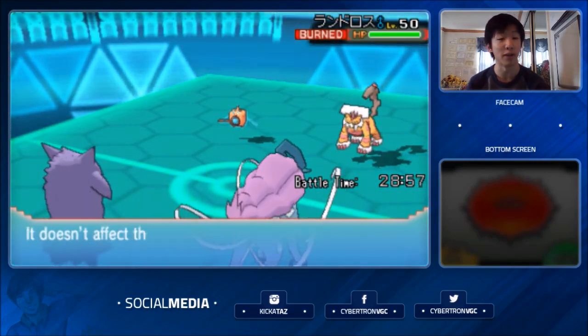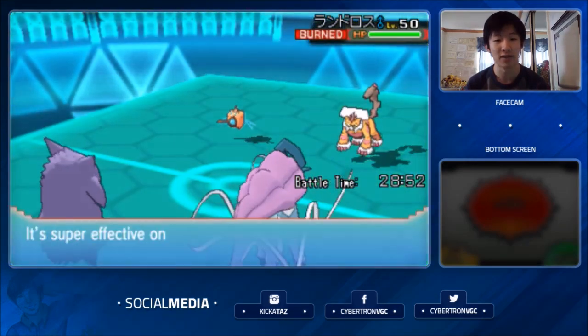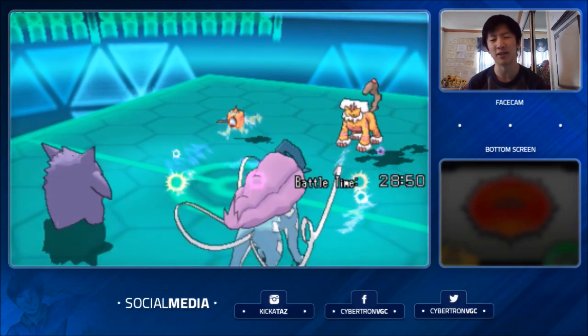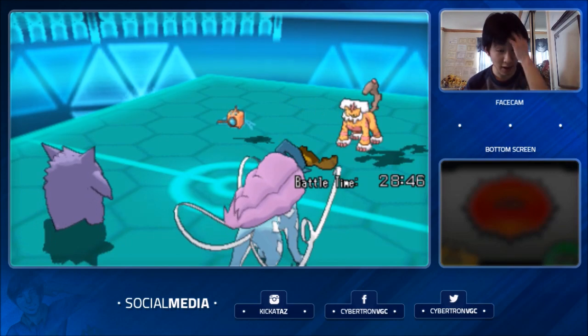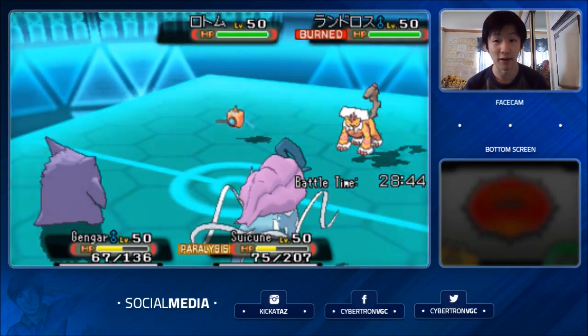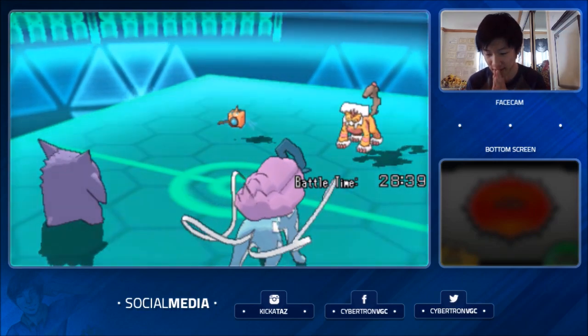We're probably going to see a Thunderbolt — oh wow, a Discharge actually! Suicune should be able to survive this, so hopefully no Paralysis. It does get the Paralysis onto Suicune — okay, not onto Gengar though, that's good. At least Gengar manages to stay around as I eat my Citrus Berry. But the full Paralysis too — that really stinks. That definitely makes this match a lot harder because I wasn't able to set up my Tailwind.